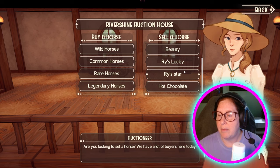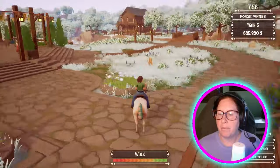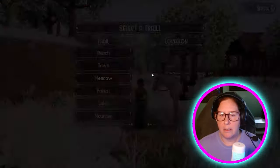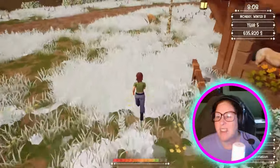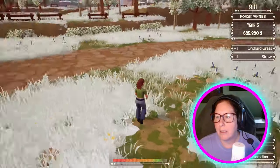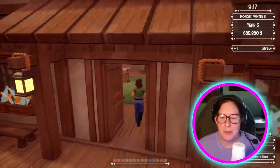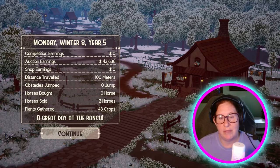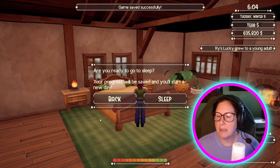I don't think we have anybody else to sell. So we're going to go back to the ranch and then sleep for like 5 days. Everybody's taken care of now — we have 2 empty stalls. So we did collect all of our... my kitty cat decided to snack again. She's a grazer — comes in, nibbles, comes back later, nibbles, sleeps. 43,600 we made on two horses. That's a lot to me. Rise Lucky grew to be a young adult — we're going to sleep.